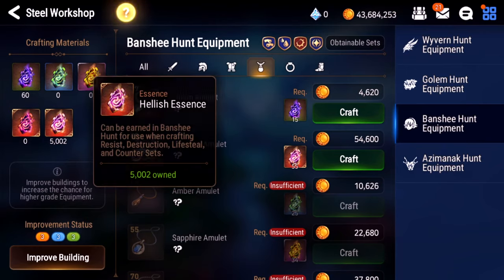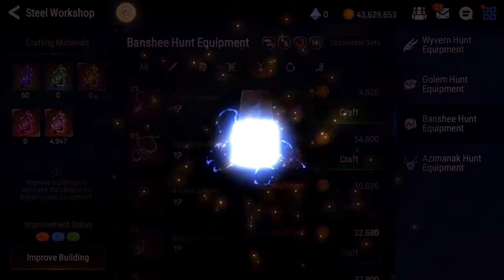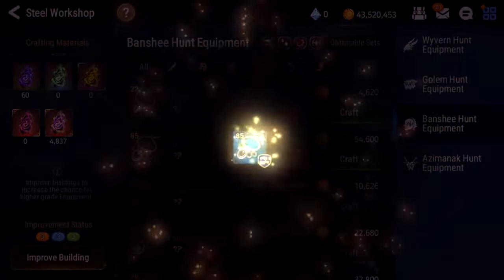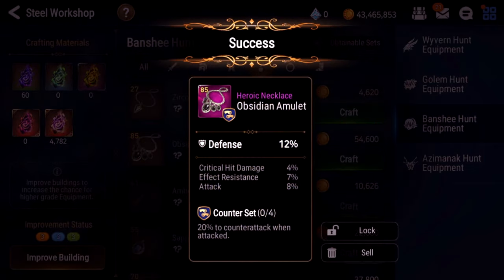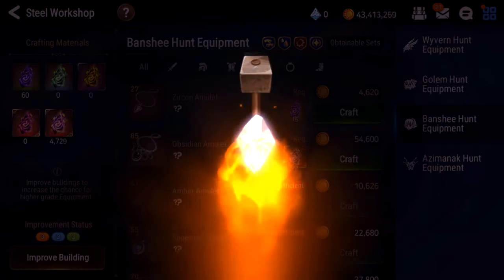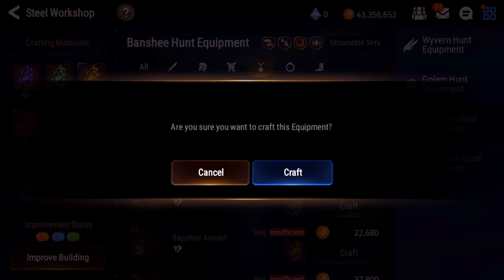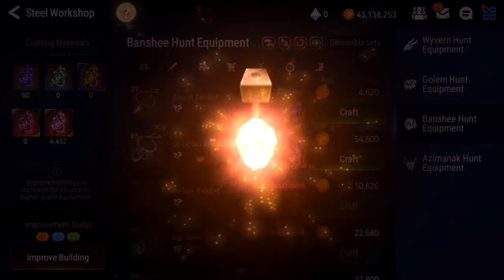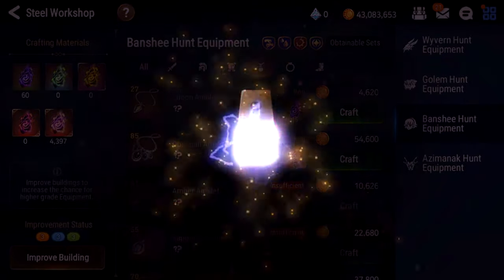We're going to do 2,500 essences worth of amulets, and then 2,500 worth of rings. I'm probably going to have to do another inventory clear at some point. My inventory is getting flooded with all these horrendous boots. I don't think I locked anything from that. Defense crit hit damage effect resist — I like these subs, I don't like the main, but we'll keep it for now. Attack — nope. Come on, at least give me a good amulet after those boots. Not looking good. Absolutely assaulting me with blues.